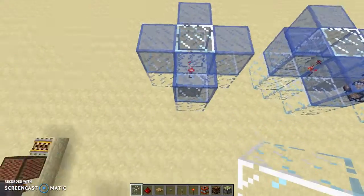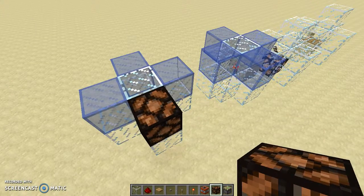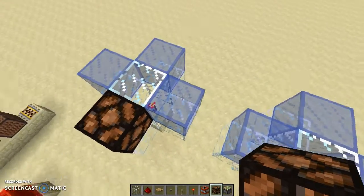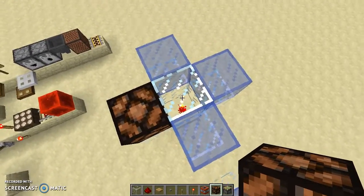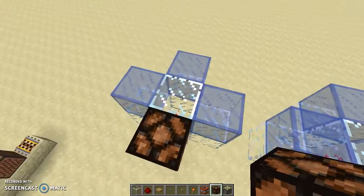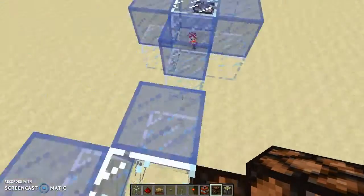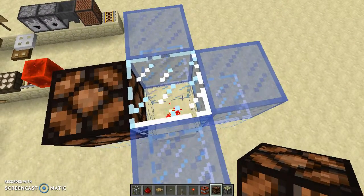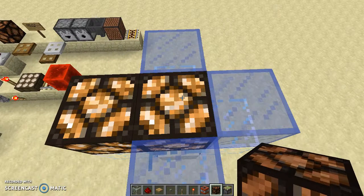What does this blue glass represent? It represents what some people call indirect power. It's not automatically on unless you place a non-transparent block adjacent to the redstone torch and then put the redstone lamp there. Glass is a transparent block, which means light can go through it, so it does not count. But with a non-transparent block — like a redstone lamp — not only that lamp is on, but also the other one is on.